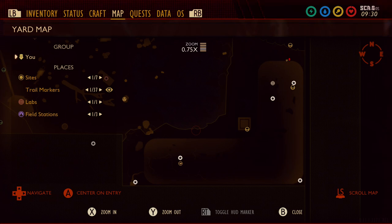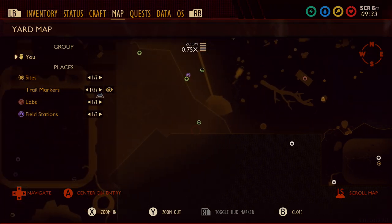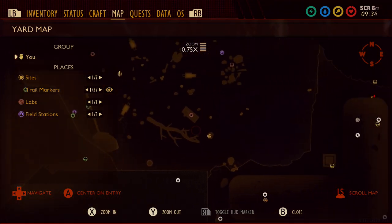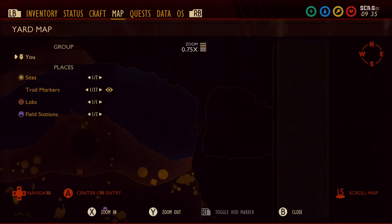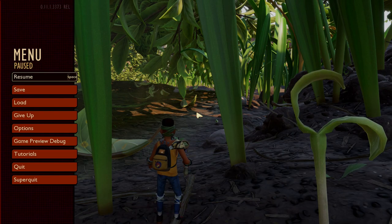And there you go — that's how you get all of the milk molar and mega milk locations in the hedge laboratory areas as well as the picnic table. Hope that's been useful. If it has, leave a like, make sure to subscribe, and go check out the rest of the guides I've already completed covering every single molar location. See you later!